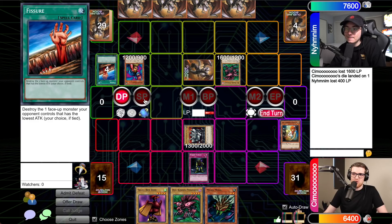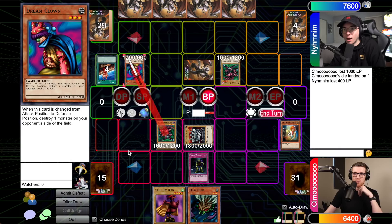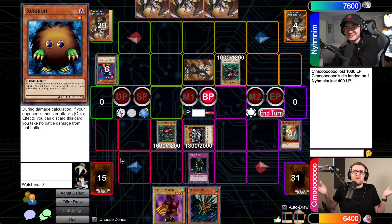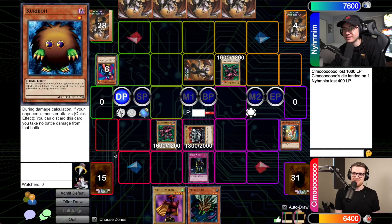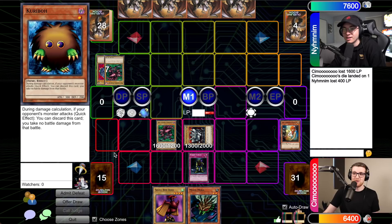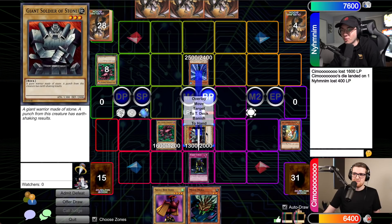I'm setting and passing. Drawing — standby phase, main phase. I'm going to normal summon Dream Clown — that's annoying. Battle phase — I'll poke into this face-down. On attack declaration I'll activate Robin Goblin! Giant Soldier of Stone — I'll take the battle damage. Alright, we get to rip a card out of your hand. Roll the die — the one closest to your deck. Come on, any other one! That was my Fissure. Robin Goblin is going to rip me apart! Giant Soldier is a little too big — going to end of turn.